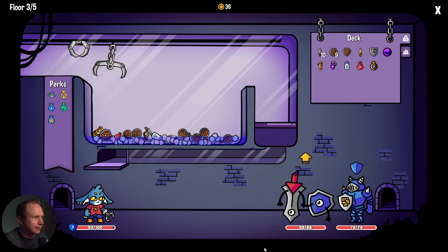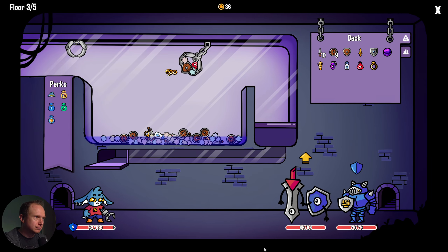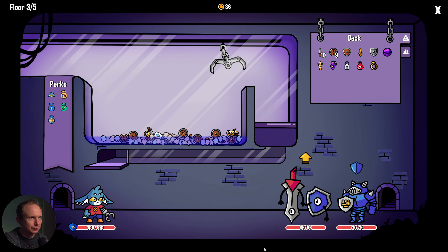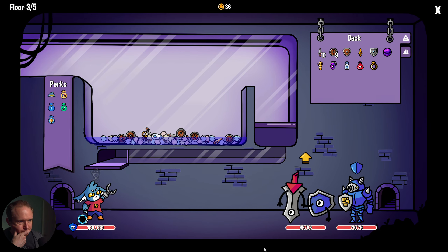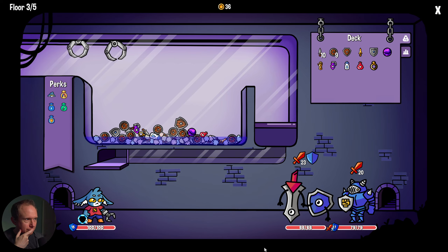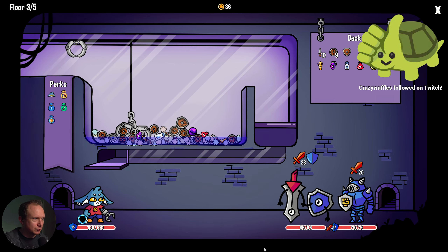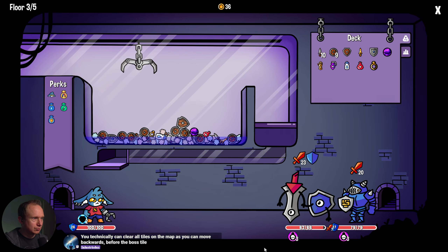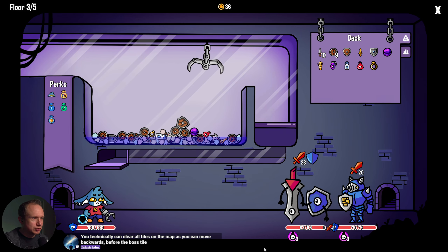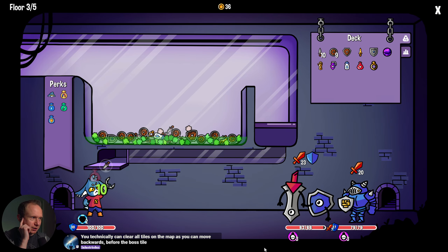We'll go ahead and fight it. I shouldn't have moved that — gauntlet, why? Twenty-three damage seems like a not insignificant amount of damage. If we don't get the poison bath bomb we don't get our fluff engine going, so I'll do this, but we're going to take a big hit here.